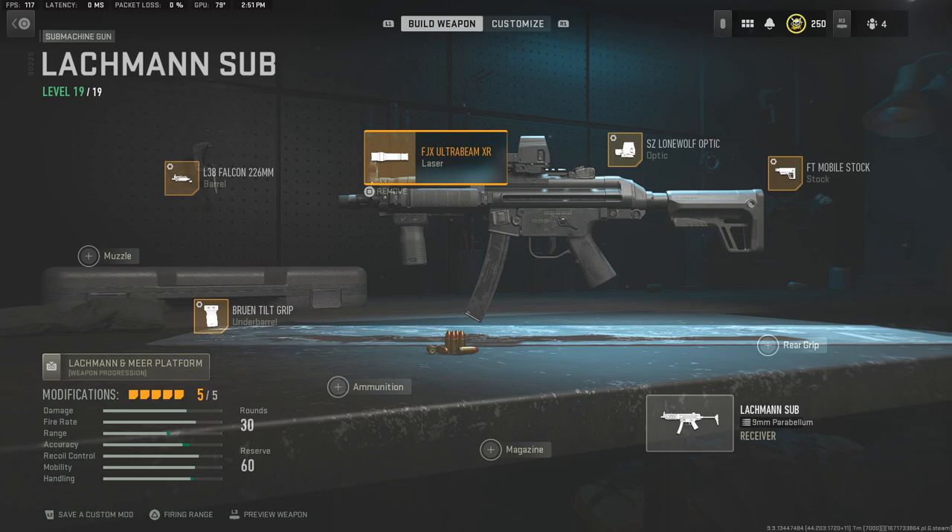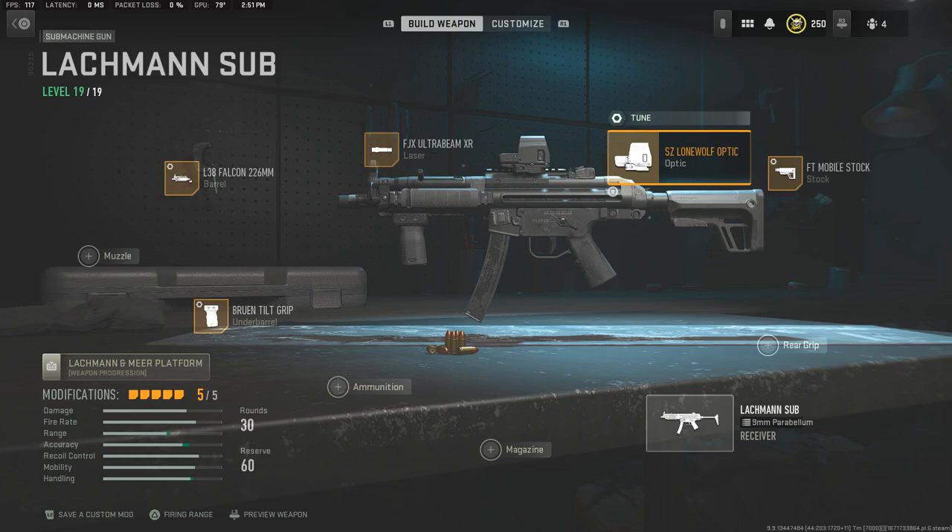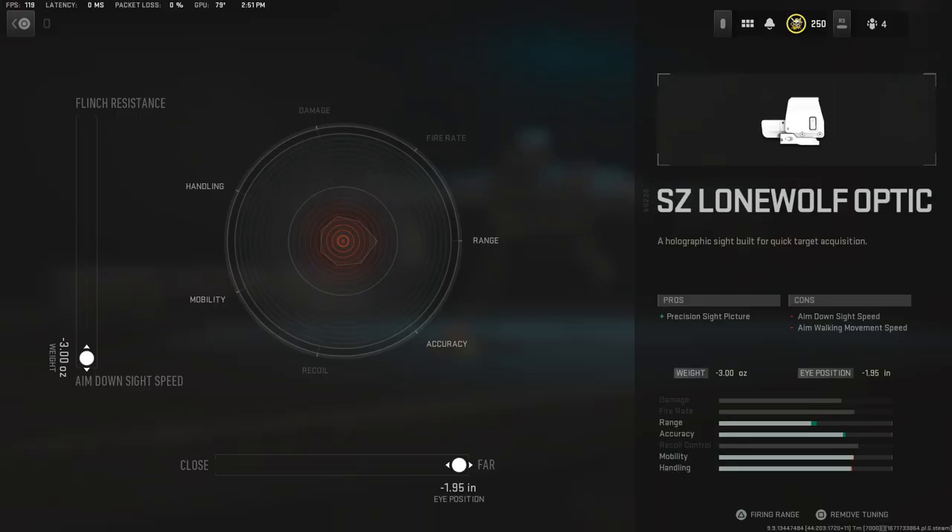Moving on to the laser, we're looking at the FJX Ultra Beam XR Flashlight. Definitely recommend running this — it looks like one of the operators is using one of these, and it looks great. For the optics, we're going to be going with the SZ Lone Wolf Optic. Basically it's a Neotech, and I love this optic — I always run it on a lot of my weapons.